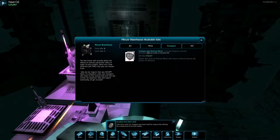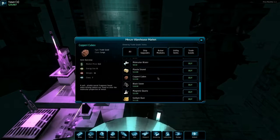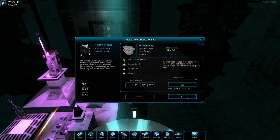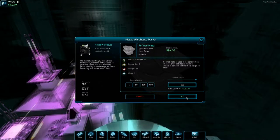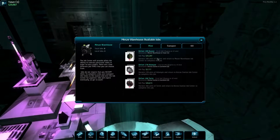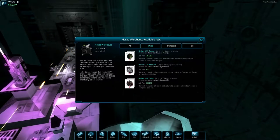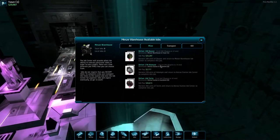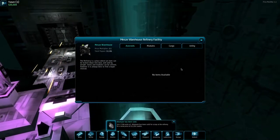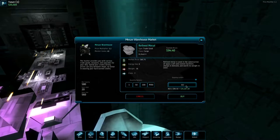We need 363 refined metal. Let's see where we are under trade goods — fine metal 363. Looks like this station also has other components we need to upgrade stuff with. So mining 278... that's 78, 22 would make it 322, so 45 units I think. Let's see if my math is right. Oh crap, okay that sucks — we don't have enough cash.